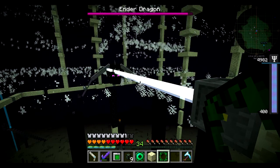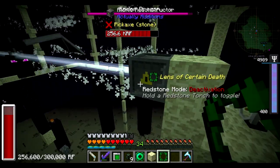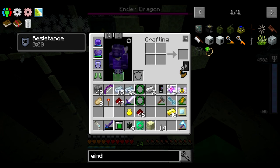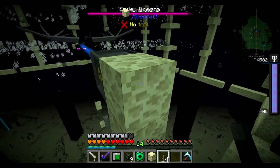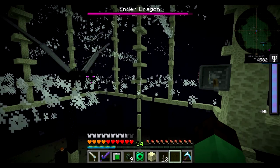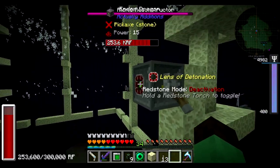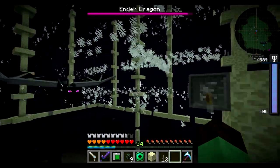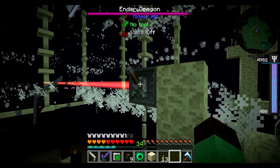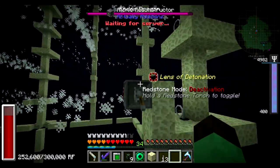The explosion one works great on the crystals down there, but this does nothing to the dragon. Let me take that off temporarily and see what I can do to adjust this. I wonder if maybe I need the player-kill lens — the one that makes it count as a player attack. That might be a thing. I'm going to try the lens of detonation — I swapped it out and it should have enough power for one blast. Let's see if this damages at all. Should go off in time... and it just shoots right through. We might not be able to use lasers for the kill method, so we're going to have to come up with something else.